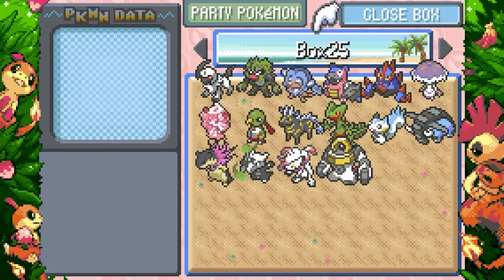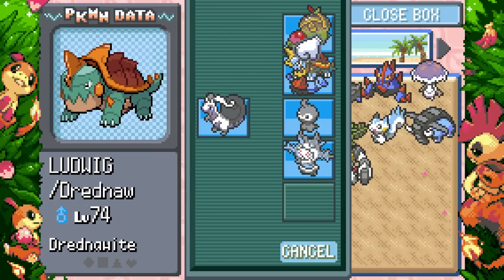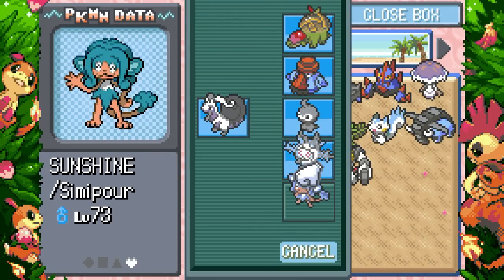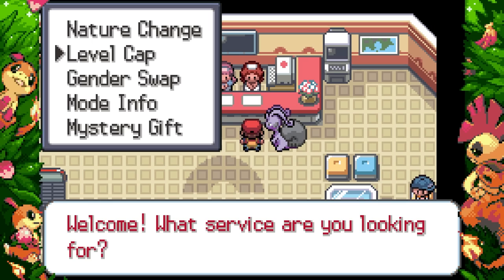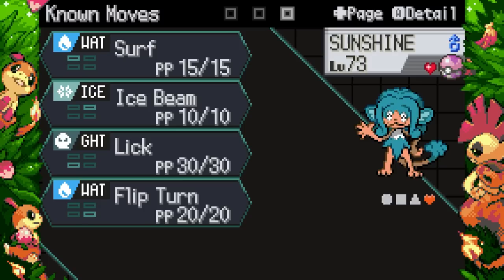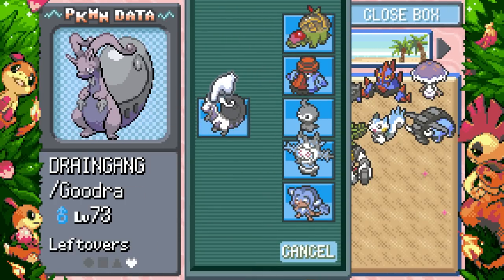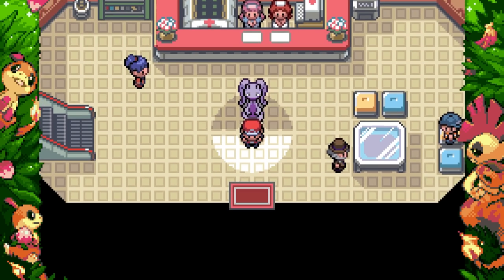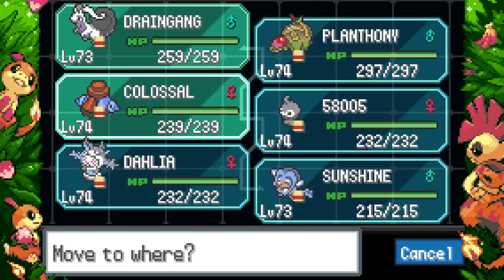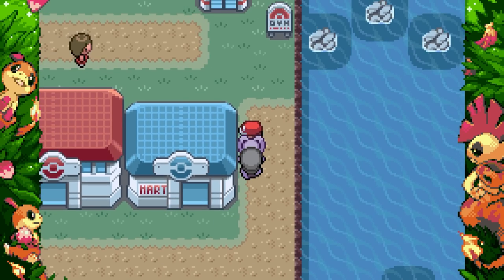I'll drop Typhlosion, and since we're going to try and use Mega Appletun let's bring Sunshine — finally, the scarf monkey! Give Sunshine the Choice Scarf it deserves and let's make it Modest. I feel like I'm relying on Goodra a bit like a crutch — I'll keep it though as a nice little safety net. This is definitely an interesting-looking team. Let's give the gym a whirl!